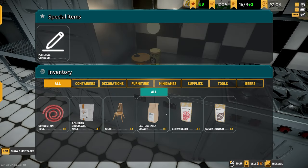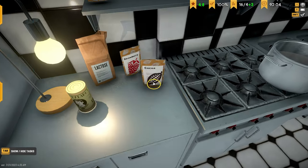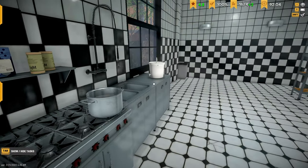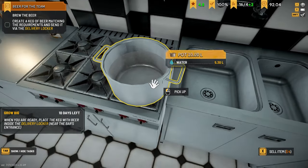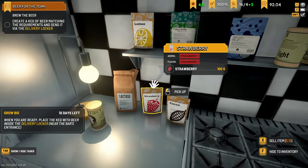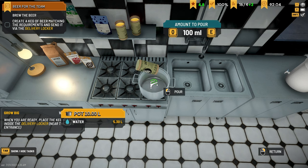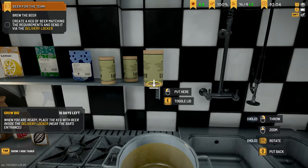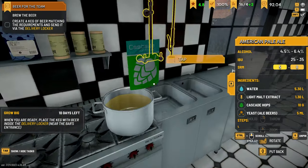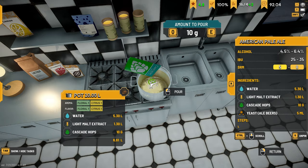Alright, I got the ingredients. Let's lay these down - we got sugar, strawberry, and cocoa. The game's probably gonna tell me how to make it. 'Create a batch of beer matching the requirements and send it to the delivery locker.' Okay, so let's start with 1500 malt, 1300... one, two, and three. Yeah, 10 cascade.